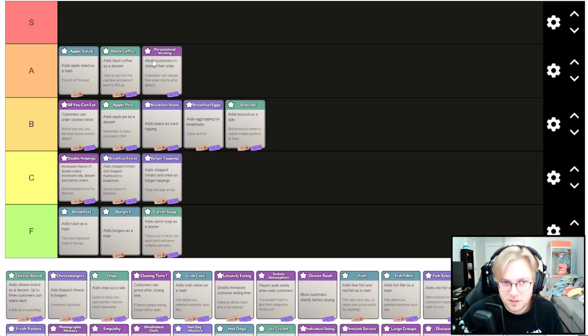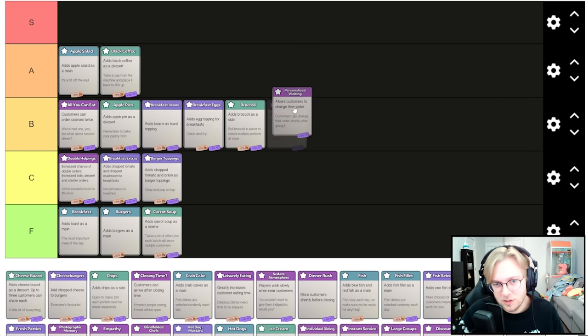Personalized waiting allows customers to change their order — I think this is really good to take. It doesn't mess you up too much. The only time it's bad is if you have the card where the order disappears when you get far away, because they can still change the order when you can't see what it is. It's very situational — for minus 15 it would be fantastic, but it can screw you over a little. I'll put it in B.